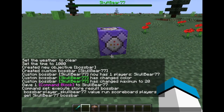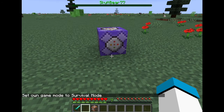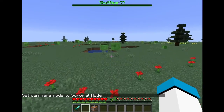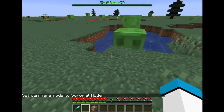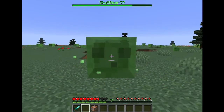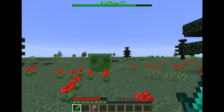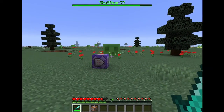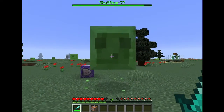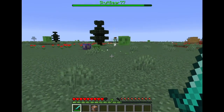Now if I go into survival — slash gamemode survival — I can find a slime around here. You can watch the boss bar on screen. As you can see, it updates itself. Whenever I heal, it heals. Whenever I take damage, I take damage, and it takes damage on top.